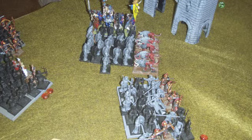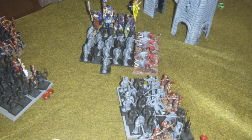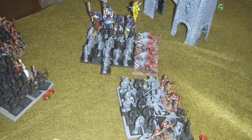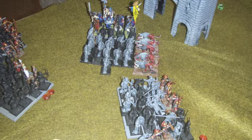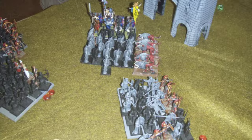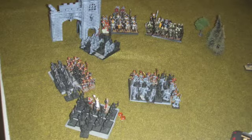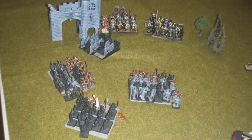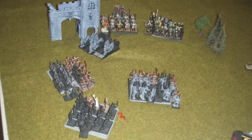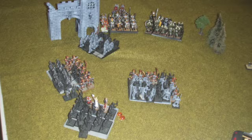My General was in leadership radius so they didn't need the increased leadership from the BSB. Plus he doesn't have much defense, so it was actually better for me to decline that challenge. What ended up happening is my opponent only killed 1 or 2 of the Phoenix Guard because of their ward save. The Phoenix Guard had so much combat resolution they were able to break the unit and run it off the board. One or two turns later, the Knight unit had run off the board. The Phoenix Guard turned around and moved up to engage some of those larger infantry blocks — those were the things I had to worry about now.